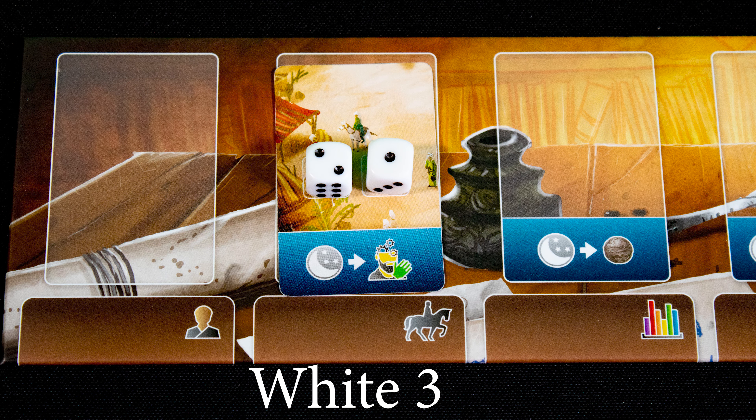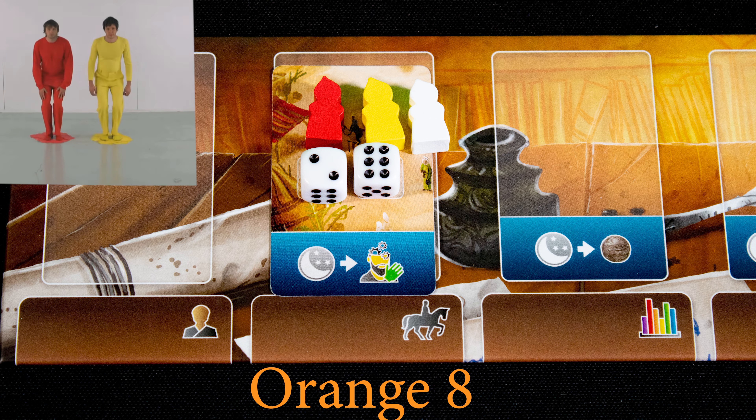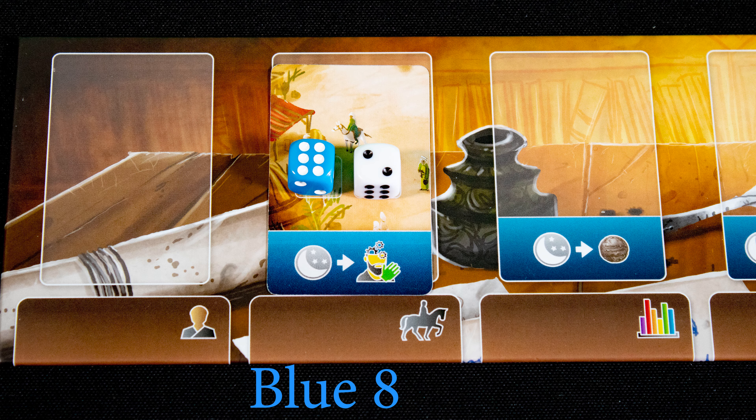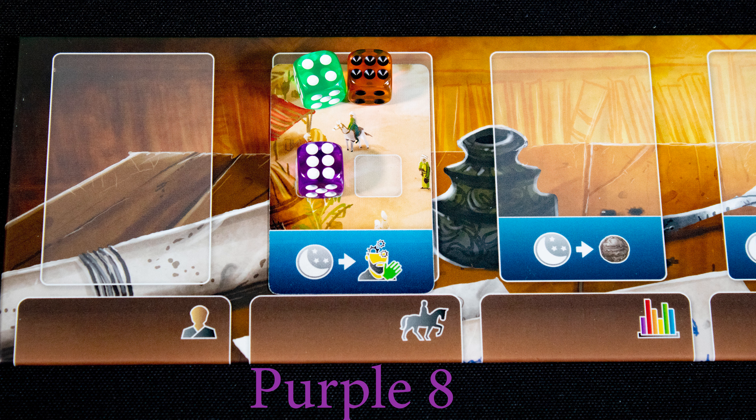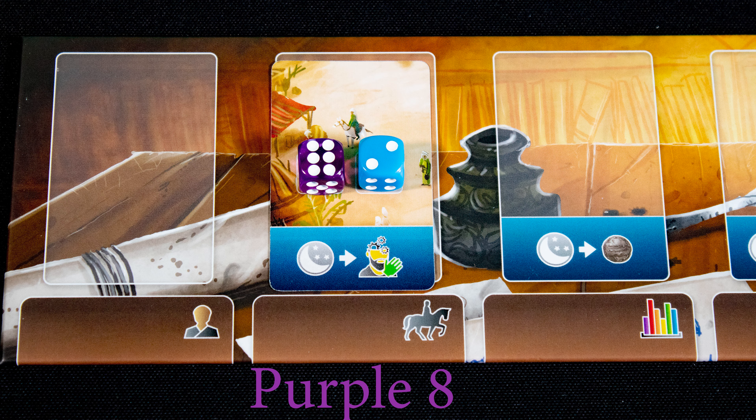White workers can be used to make a white die a six. A colored worker can be used to change a die to its color. Two workers can be used on two dice to make a secondary color. If a colored die is placed in a set, it changes that set. Two primary colored dice combine to a secondary color, and secondary dice are always their own color.